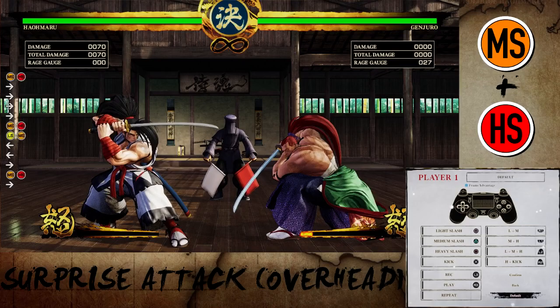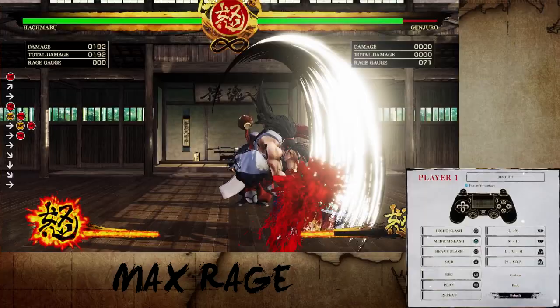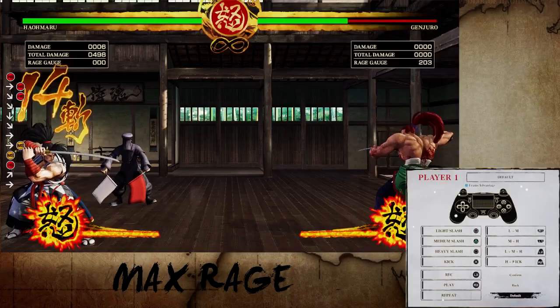Surprise attack or overhead is performed by pressing medium and heavy together, which is L1 or LB by default. This hits crouching opponents and those that like to block low a lot. To utilize your rage gauge, you can wait until it's full by taking hits and just defending enough times, which will give you powered-up attacks and specials plus access to more mechanics. This is called max rage.